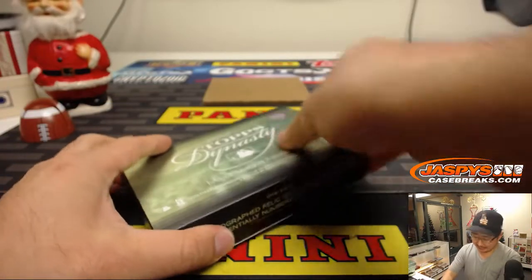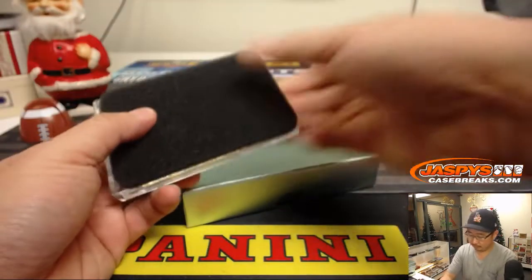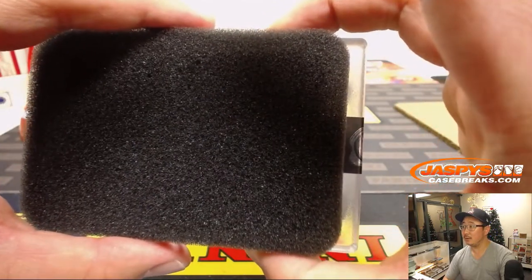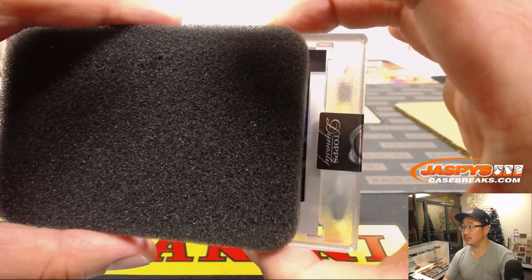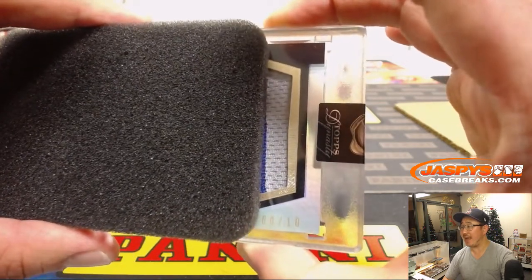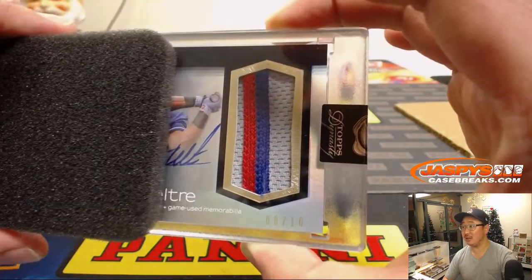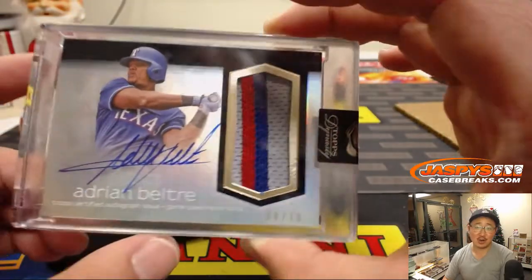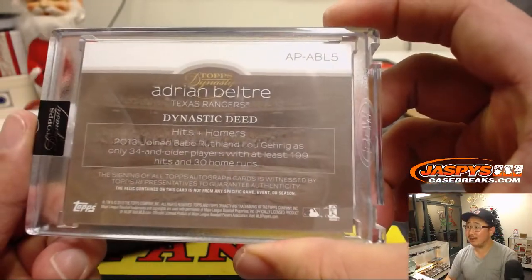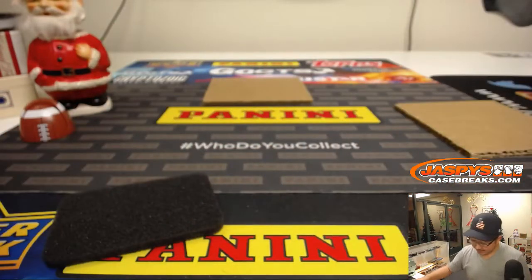And the last spot mojo box. An 8 out of 10. Cubs colors? Rangers colors — Rangers colors. Adrian Beltre, nice 8 out of 10. First ballot Hall of Famer, right? I think so. And there you have it, ladies and gentlemen.